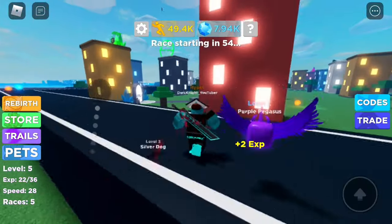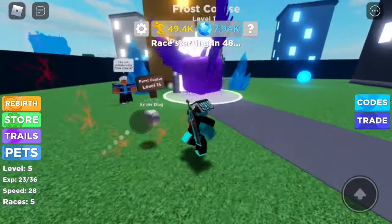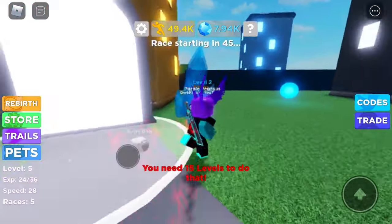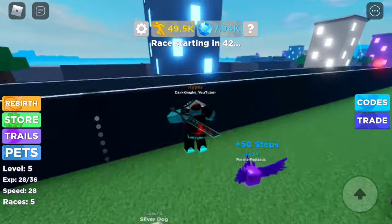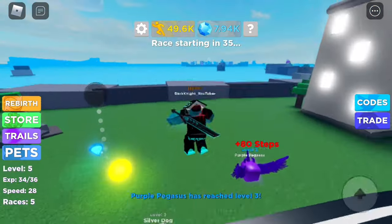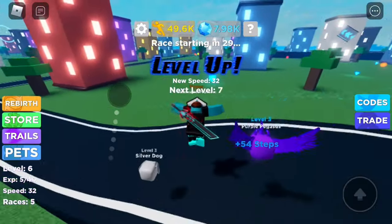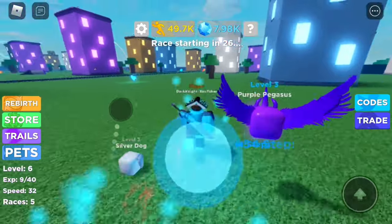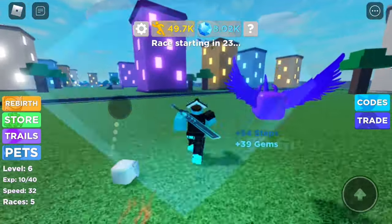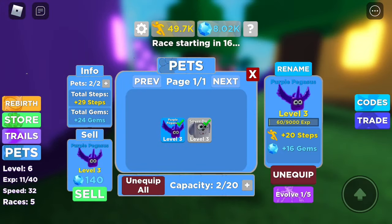The yellow ones get you EXP — experience points. Try to get as many of these as you can. Then go to the cheapest shop and get as many pets as you can. Once you get 5 of the same pet you can evolve them. You can also sell them, but not for good profit.